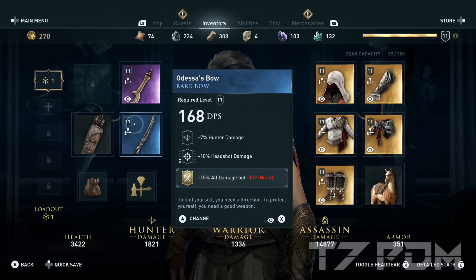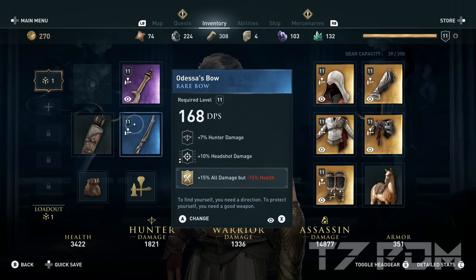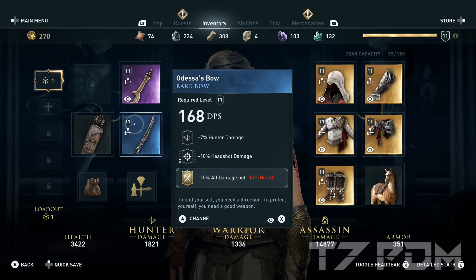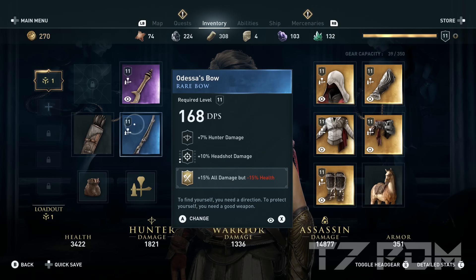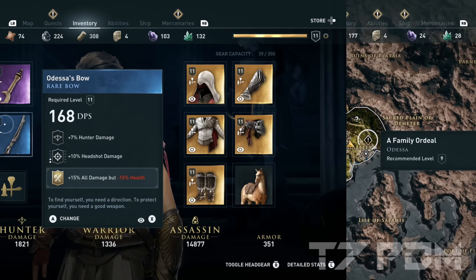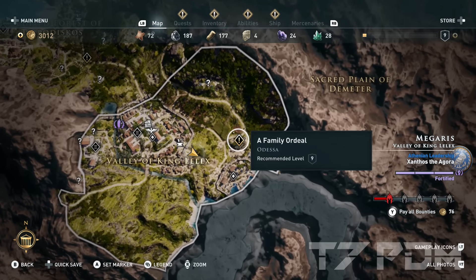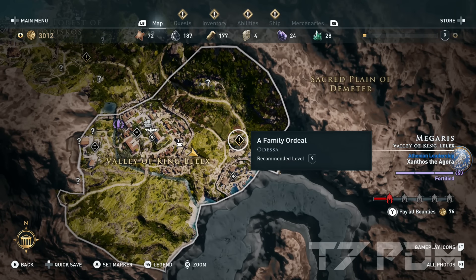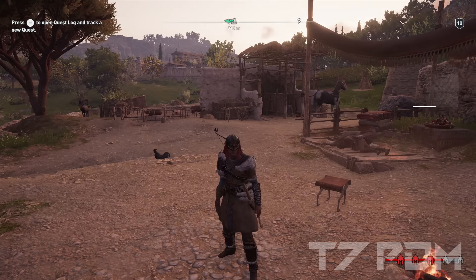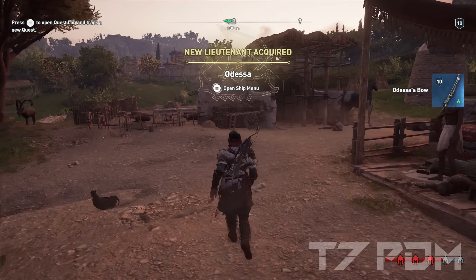For the bow, you should use Odessa's bow as long as you are below level 15. Odessa's bow has Hunter damage and Hunter damage, and here you can engrave another plus 15% all damage — this engraving can be unlocked from a Helix weapon called the Greek Hello. However, it doesn't really give you that much damage, so you can also engrave crit shards if you don't want to get it. Odessa's bow can be unlocked if you complete the whole Family Ordeal quest in Megaris, but to unlock this questline you have to help her in Cephalonia as well, otherwise the quest won't appear.